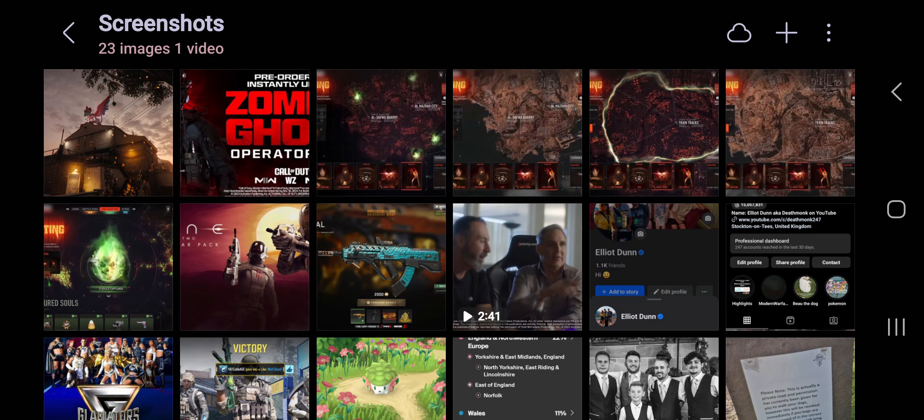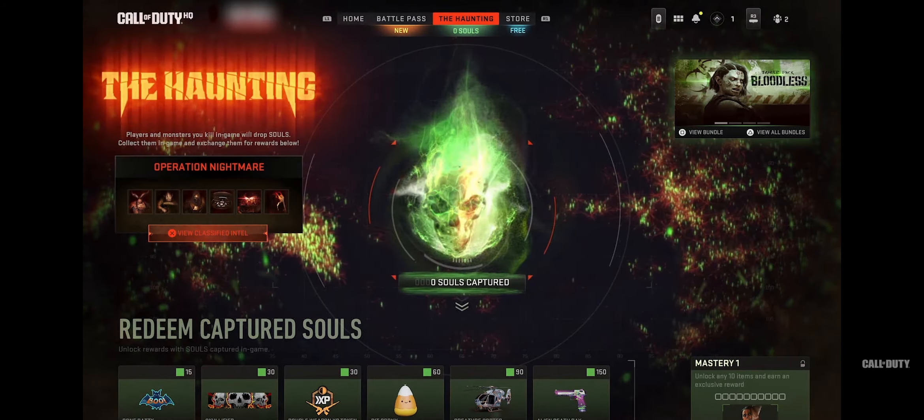As you guys can see on screen, as part of the 'Redeem Captured Souls' portion of the event — Operation Nightmare — players can kill monsters in-game and they will drop souls. Collect them in-game and exchange them for rewards below.